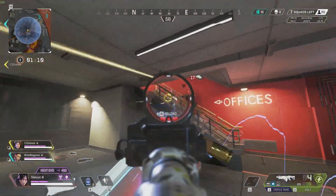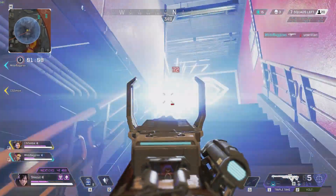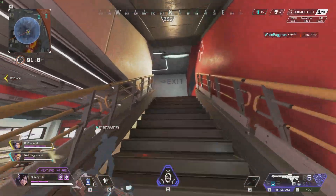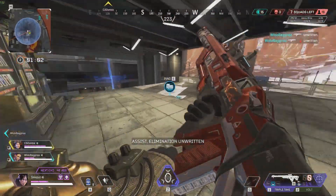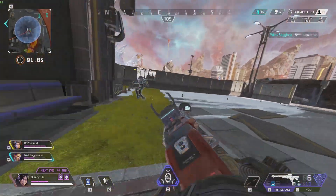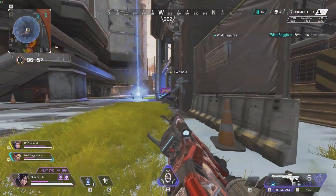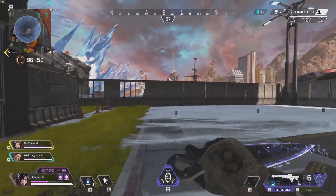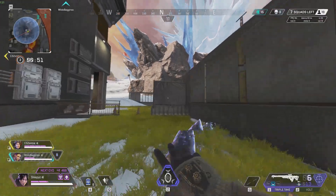Every supply drop will contain a fully fitted weapon of different tiers depending on the round. Round one drops are basic, and as rounds go on you'll get more attachments, maybe purple mags in the later rounds. That's super cool — you basically have to hunt these care packages down, you gotta go bust a mission.